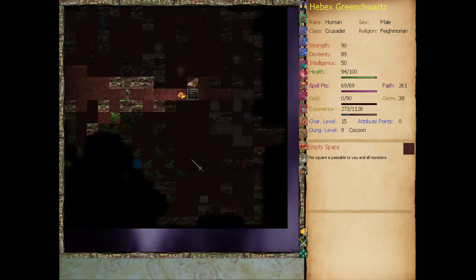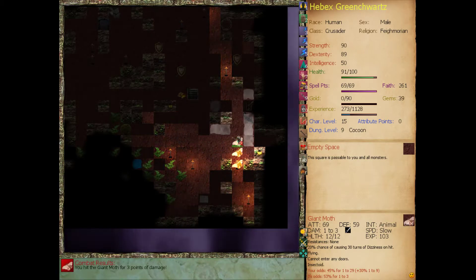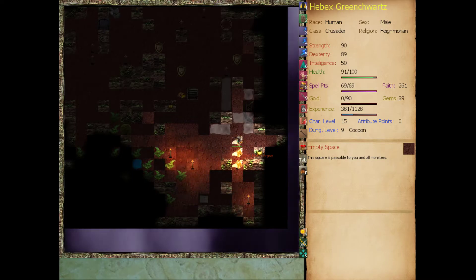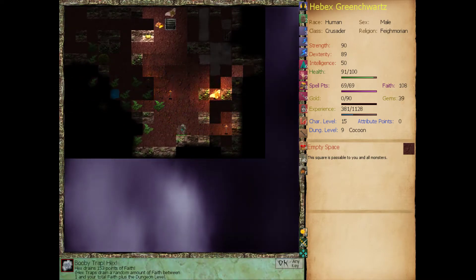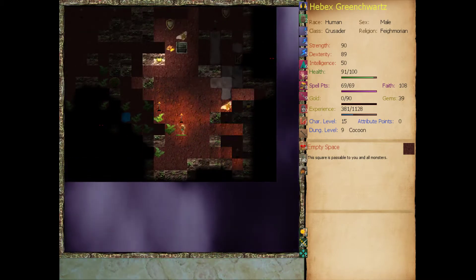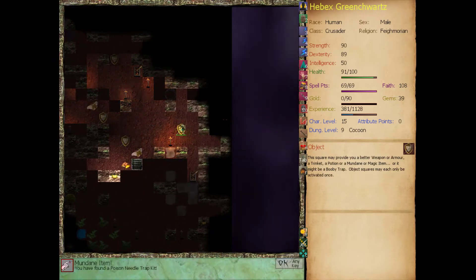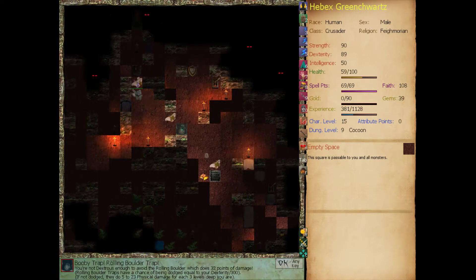Uncooked Goose - I don't know if we've seen any cooking fires. There's a lever embedded in that smoke. Let's see if there's a map. Booby Trap Hex - drains 153 points of faith, puts us down to 108. There are perks you can get that will stop Faith Drain. I don't think there are any skills that can do it, but there are perks.